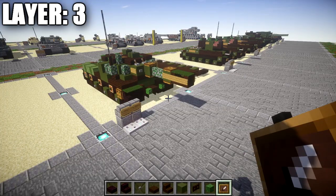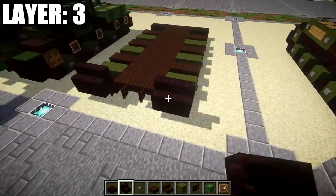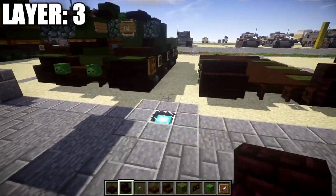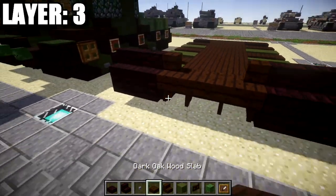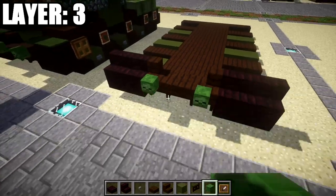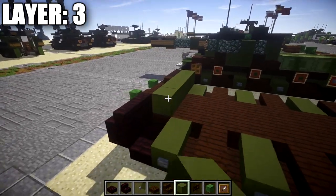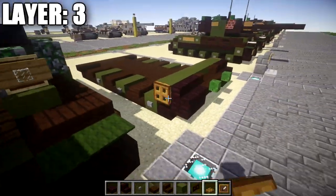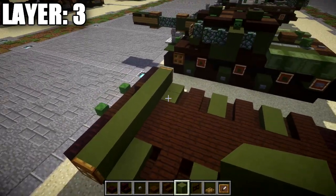For layer two, start off by taking nether brick stairs and placing down two stairs on top of those nether brick top slabs — same thing on both the right and left sides. After that, place a dark oak corner stair coming off these stairs on both sides going toward the middle, and a dark oak slab in between those stairs in the very middle. Place a zombie head coming off those two dark oak corner stairs so you get that shape from the front. After that, take green hardened stained clay and place down a row of seven going all the way across. Place a wooden trapdoor on both ends of this row of seven for the front wheel.